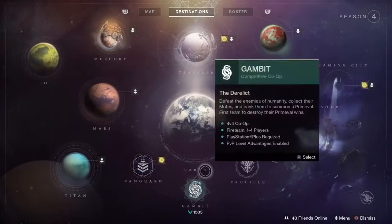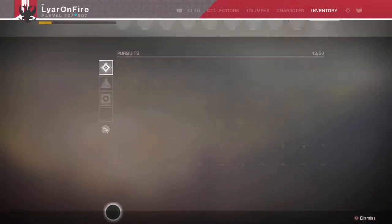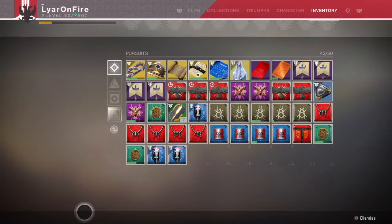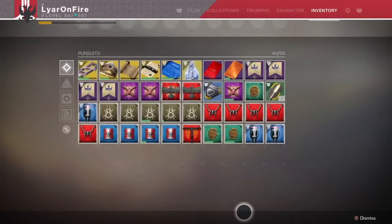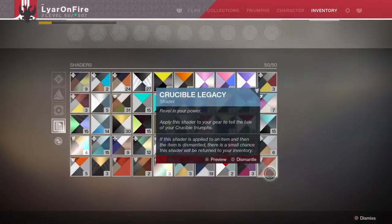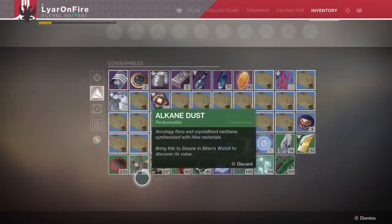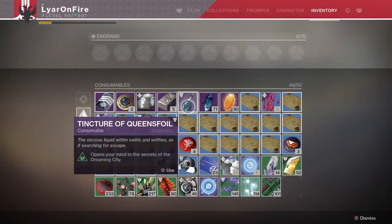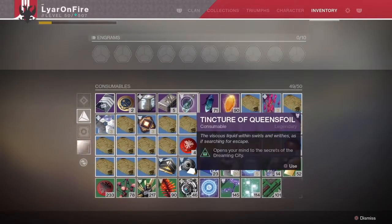Alright, let's get this review going — some PvP, farm some people. I expected it to have a lot of accuracy so hopefully it does. I've been having a lot of inventory and postmaster issues lately — my vault is almost full. My consumables are always full, my shaders are taking up space. I've been having to delete a lot of shaders to make room.